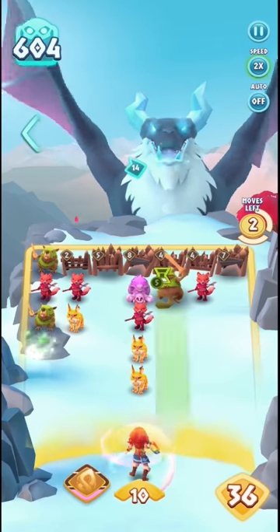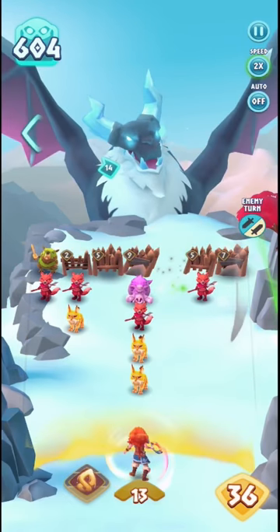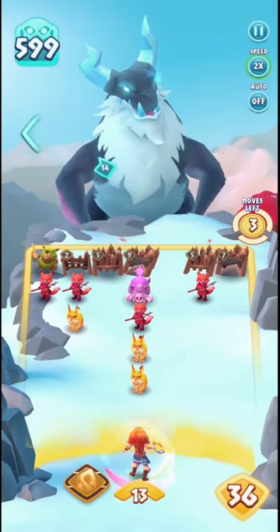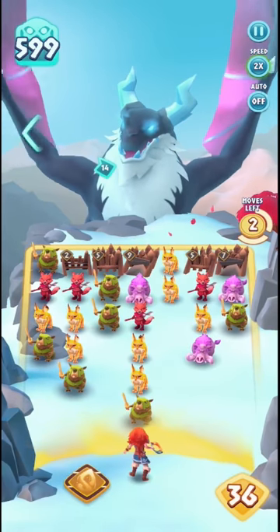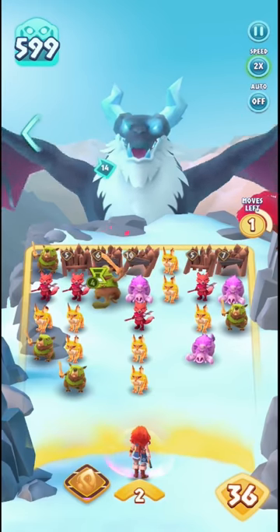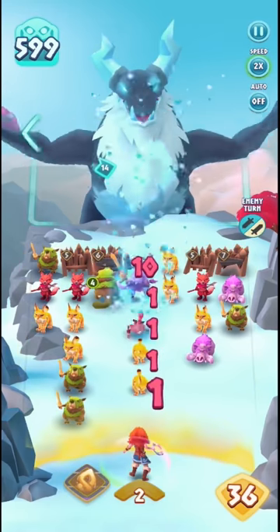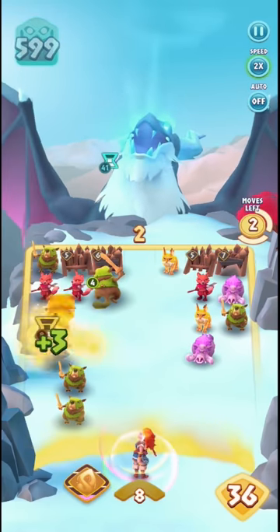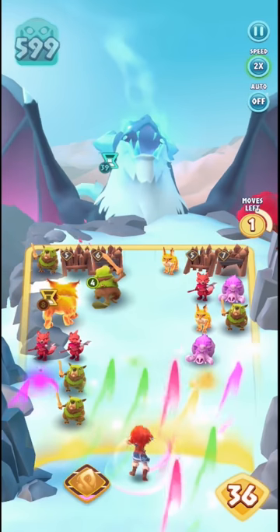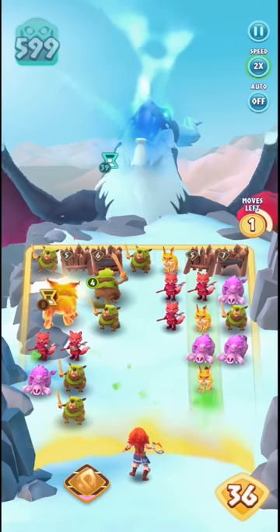Once reset, the boss will continue to traverse in the direction indicated by the arrow. During this time you want to create as much barrier as you can and make sure there are enough creatures in the same column where the boss is going to attack to minimize damage. Now we have three turns to take down 41 health of the boss.